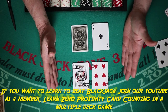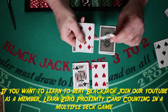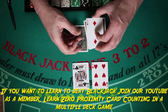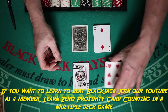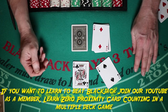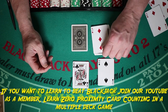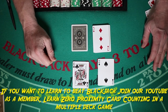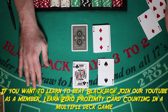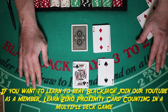The only ambiguity is when the dealer has a two up and you have a 12 — that's a hit. And 12 against a three is also a hit. Everything else: if the dealer has a potentially pat hand, you hit. If the dealer has a low card (four, five, six), you stand.